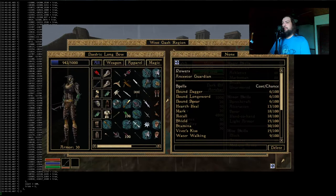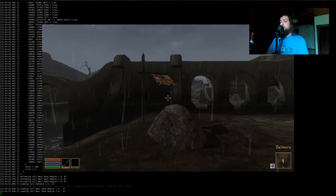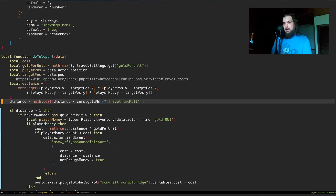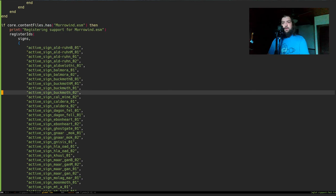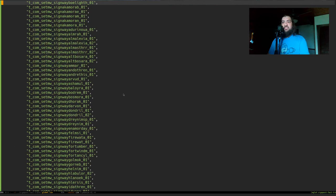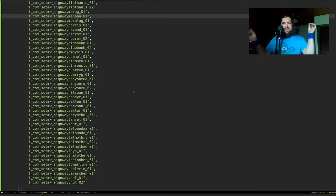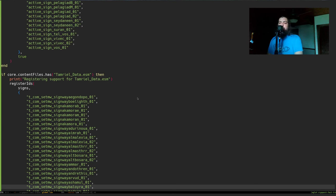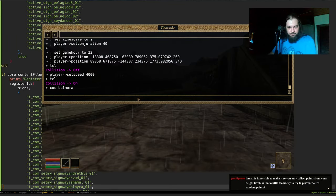I want to go to Tamriel Rebuilt and try out some points there, because that's one of the main reasons I built this. TR adds a freaking amazing amount of signposts — the vanilla Morrowind signpost IDs are manageable, but the TR signposts just never end. If I had to hand-pick a travel point for every one of those places it would take until 2090. Having an automated way of generating points was essential for working with TR — there was no way to do it any other way without hating everything.